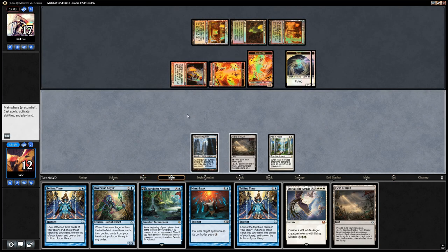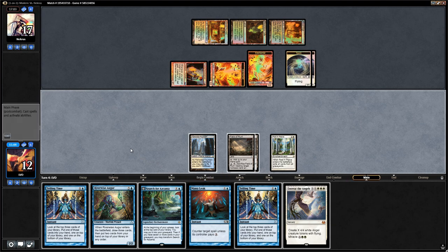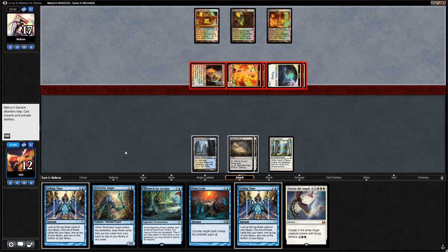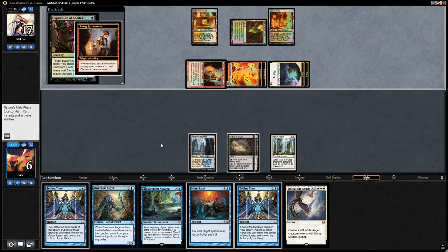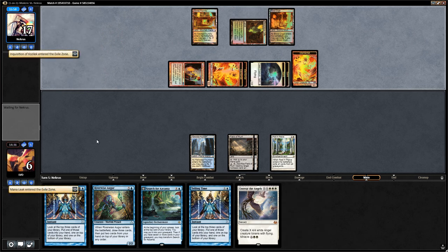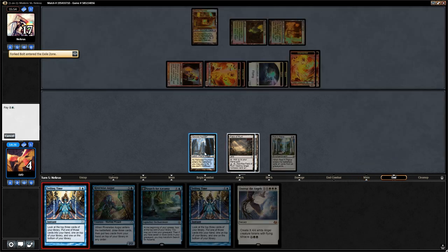There's Inquisition — we let it resolve since we have a second Telling Time. They take the Mana Leak and cast Forked Bolt, putting us to four. They could just end up burning us out with a bunch of Kolaghan's Commands, but can't do much about it. There's a Terminus — we want Serum Visions over the Opt here. Let's draw the Serum Visions and put Terminus on top.